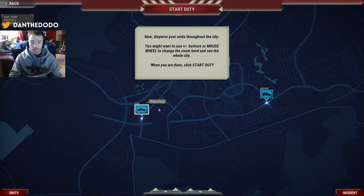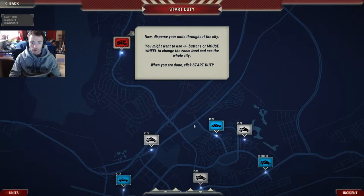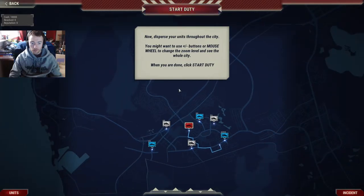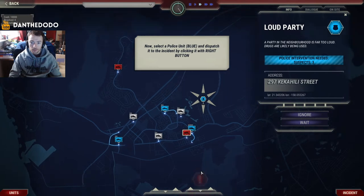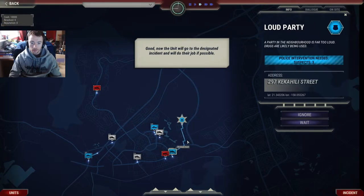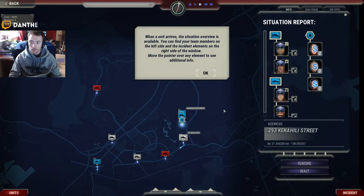Okay, here we go. Let's see how this plays out. We have three paramedics, three police vehicles, and two fire trucks. One unit with four police officers and one with two. When a unit arrives, the situation overview is available. You can find your team members on the left side and the incident elements on the right side of the window. Move the pointer over any element to see additional info.